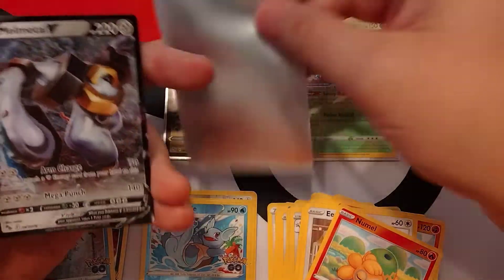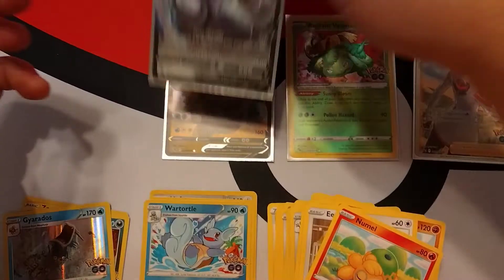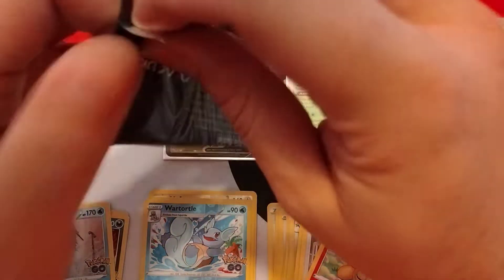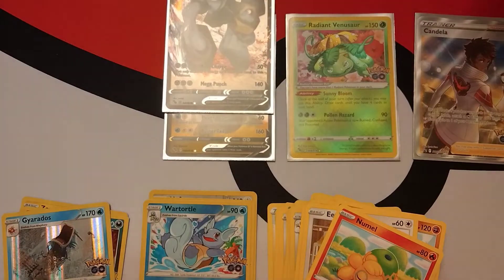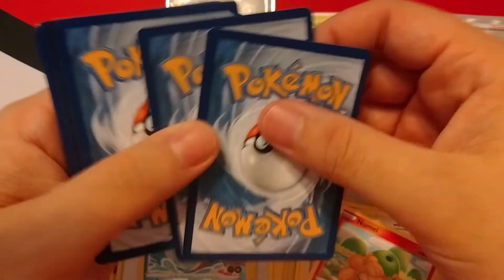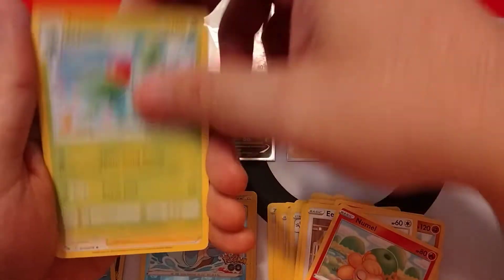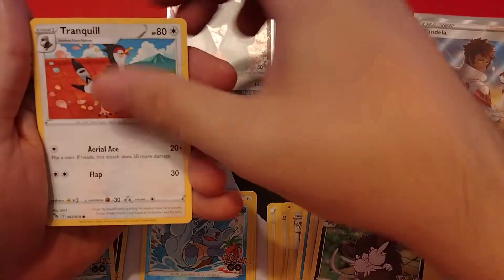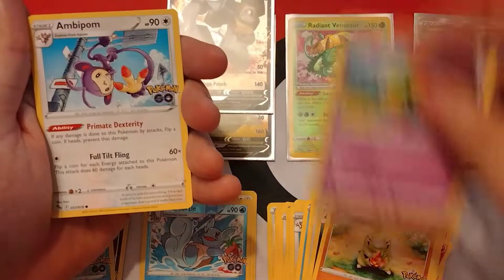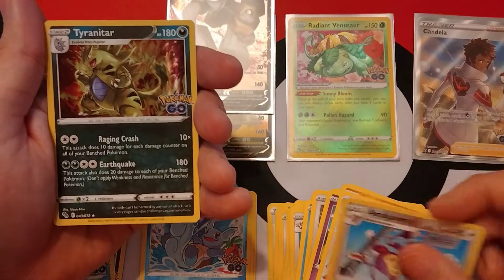Another V here — we'll take that too, we don't have that one yet for the set. Sleeve it up. Last pack, let's see if we can get some last-pack magic. Gonna pull that golden Mewtwo! I do have the V Star marker — that's a good sign, maybe there's a V Star in here. Let's get it! Natu... and another holo Tyranitar. Alright.